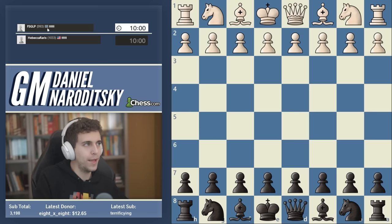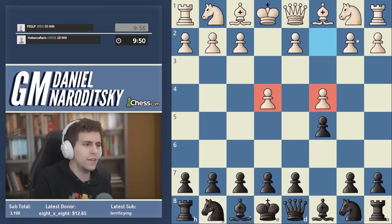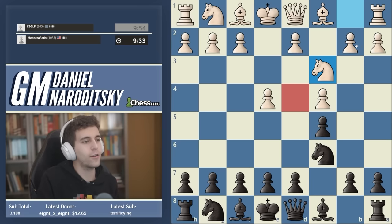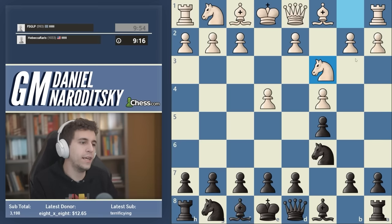Yet again we're facing a very offbeat and pretty dubious line — c4. It's okay; it's not as bad as it may look. You might think this is just a terrible move that weakens the d4 square, but if white follows it up properly, c4 is actually an acceptable line. At this level most people don't follow it up properly. The first step is to cement our control over the d4 square. As a Sicilian player you have to be ready to respond to what your opponent is doing on a case-by-case basis.